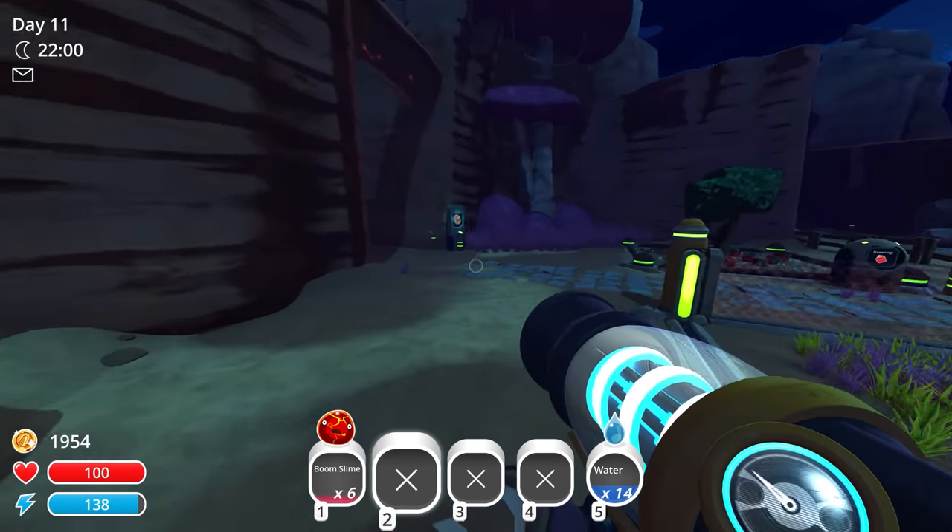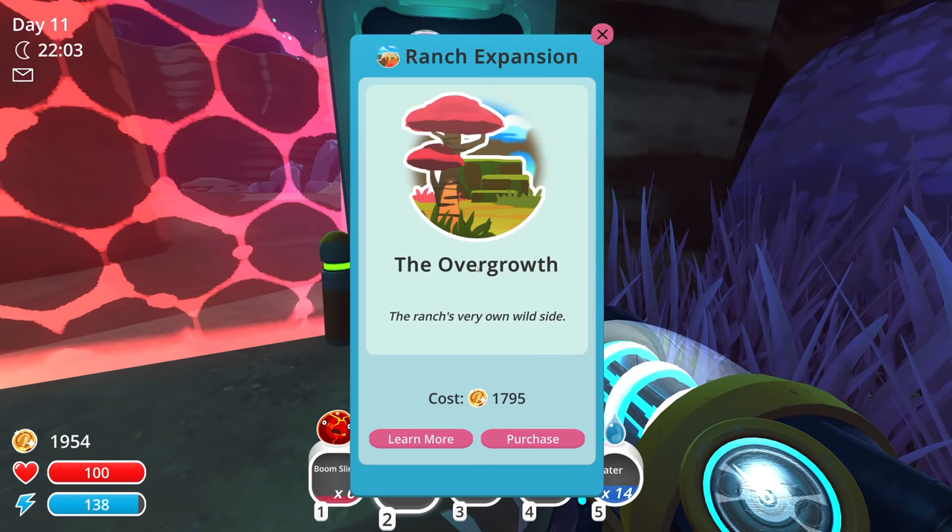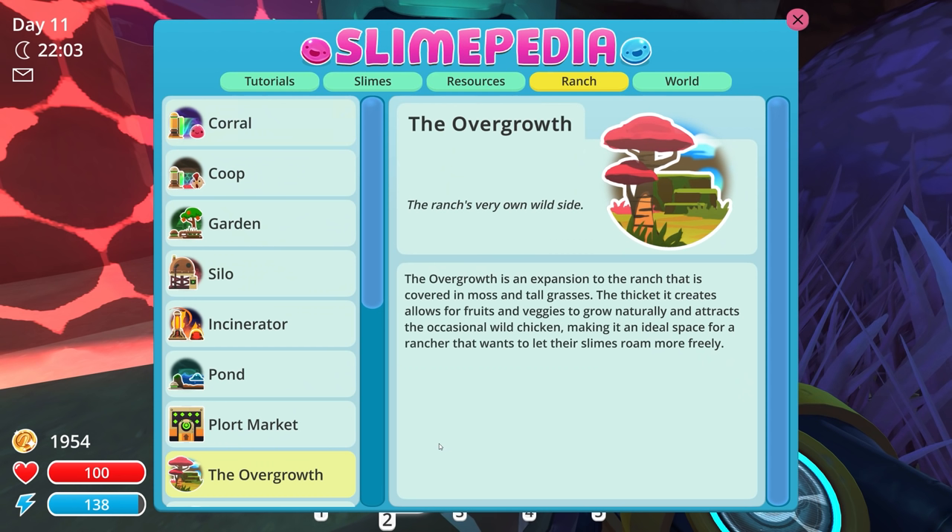Let's go on to this new area — the Overgrowth. It even shows some information: the Overgrowth is an expansion to the ranch covered in moss and tall grasses. The thicket it creates allows for fruits and veggies to grow naturally and attracts the occasional wild chicken — that's what you guys were talking about, saying there's going to be a bunch of chickens spawning in here. Making it an ideal space for the rancher who wants to let their slimes roam more freely. Apparently that's the reason you'd get the Overgrowth over the other expansion — it spawns fruit, vegetables, and even chickens.